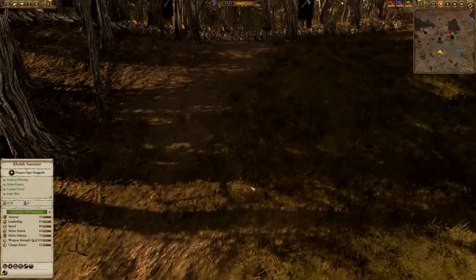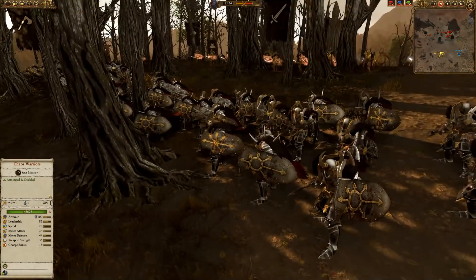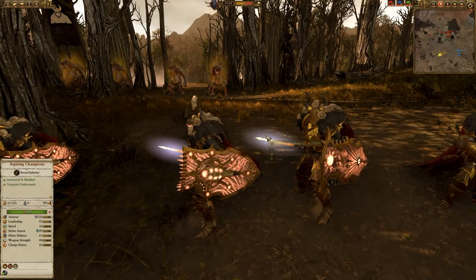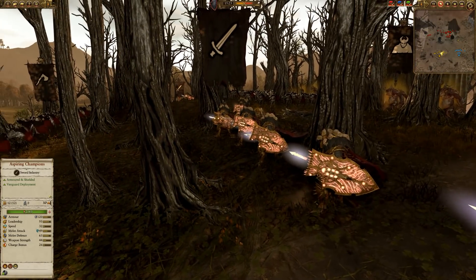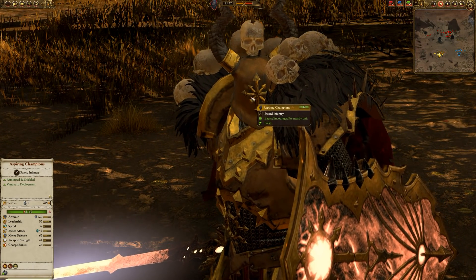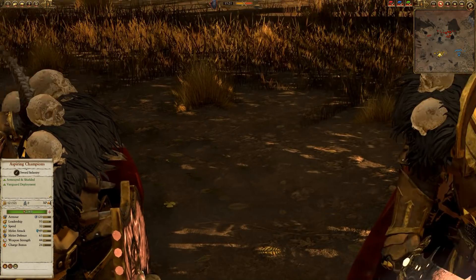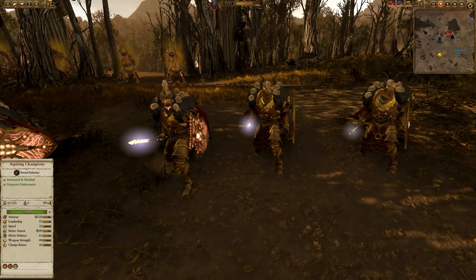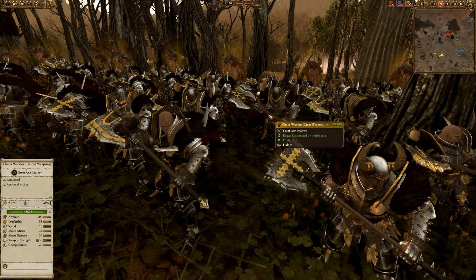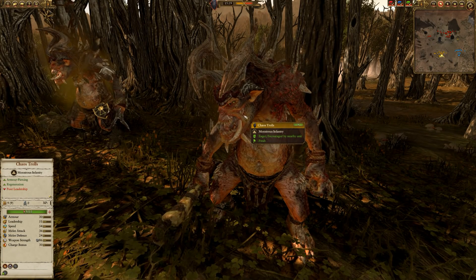Beginning with my almighty Chaos army. I've got three units of Chaos Warriors - the non-armor-piercing ones - because the Greenskins and Goblins have a lot of unarmored units and I've got them covered. I've also got some Aspiring Champions for the same reason, two units of those looking for lesser-armored targets. I've also got some Chaos Warriors with great weapons for all my armor-piercing needs, upgraded slightly to take on the Black Orcs, plus one unit of Chaos Trolls and one unit of armored ones.